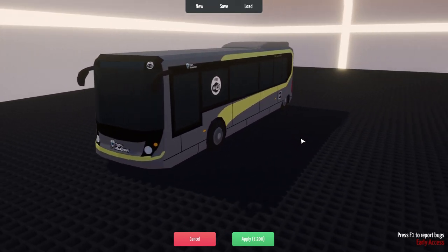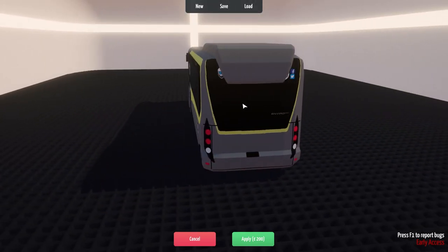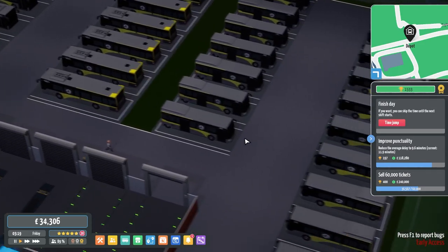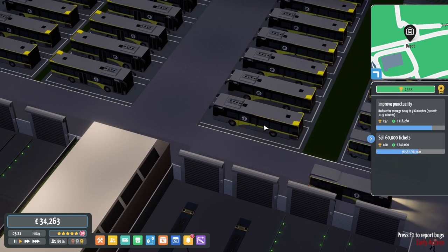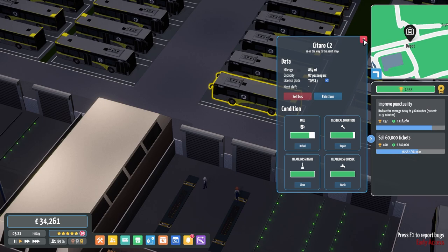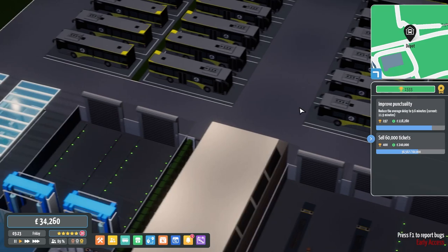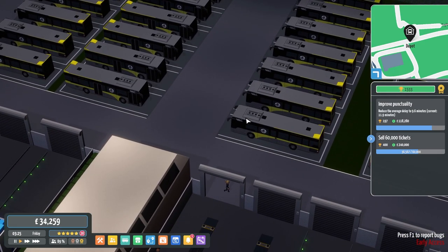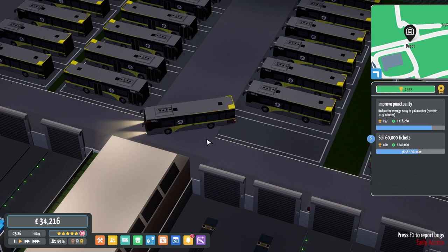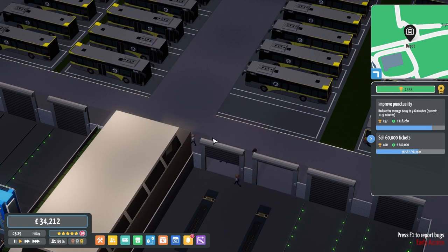I've been doing what I can to make it look nice, but I think we'll just skip this bus and work on it another time. Let's try painting a Satara C2, because that's the C2s I need to work on. I have these new ones, so let's get the bus driver over to pick it up.